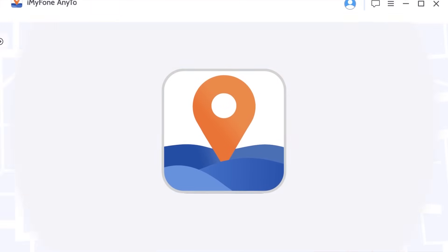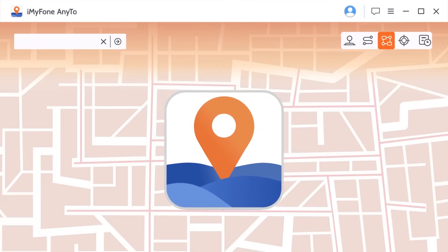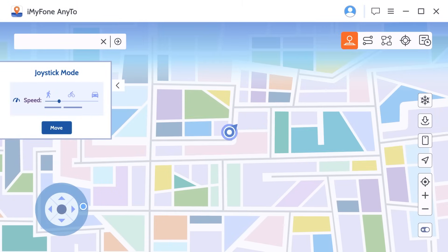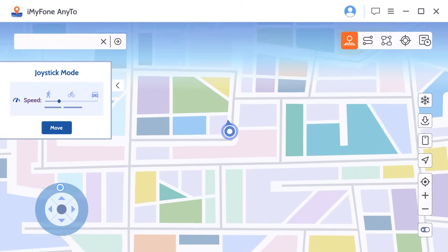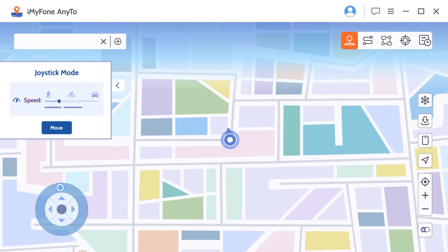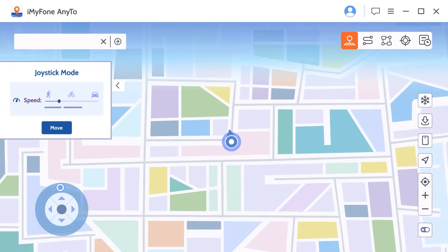Besides, iMyPhone AnyTo has other great features. Number 1: Joystick Mode. You can move forward or reverse by clicking the direction button, or use keys W, A, S, D, or the up, down, left, right arrow keys to control GPS spot movement.